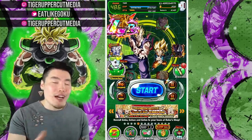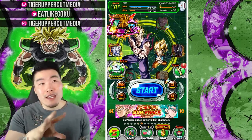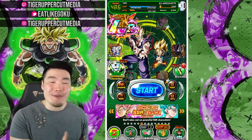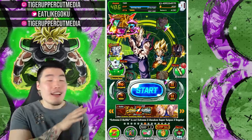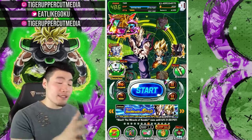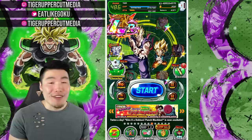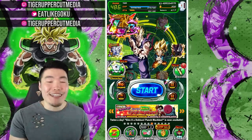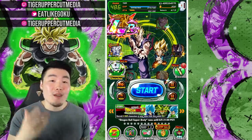Now obviously, if you guys didn't watch my summoning video from a couple days ago, then this is going to be a bit of a spoiler. Since as you can see, your boy Tiger did manage to pull the new LR, and I have been absolutely loving them. Seriously, they've been so, so much fun to run. And even though my experience with this team right now is fairly limited, I can say with confidence that this is now my favorite team in the entire game. I'm sure you guys will have a better idea of exactly why I say that once we get into the gameplay.